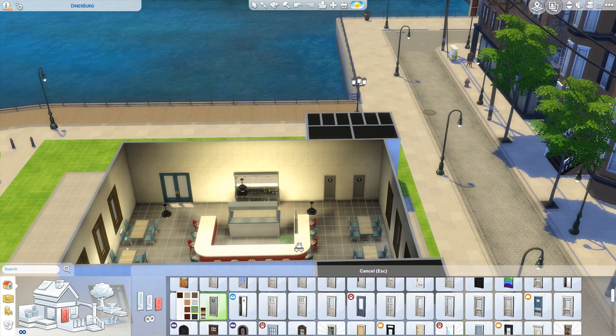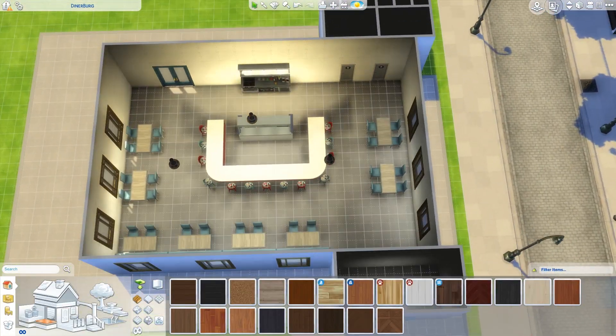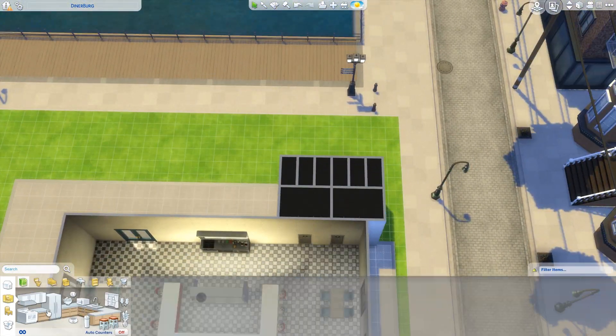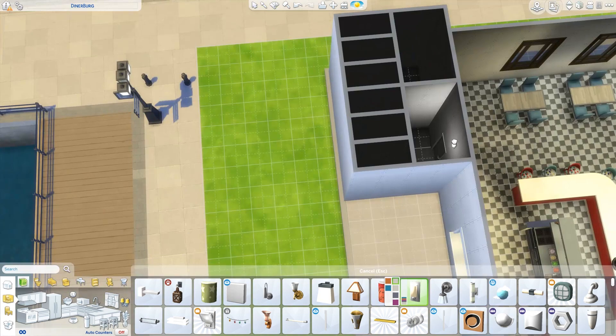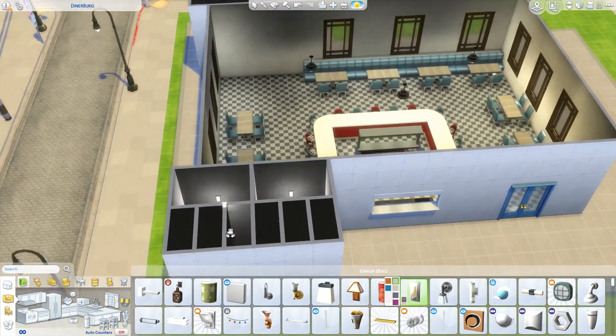As you can see, the diner also has tables all around, so if you don't want to sit at the bar and want a family meal at a table, you have that option. In the back, these are going to be the restrooms for men and women, three stalls each. And all around the restaurant you've got this deck, so there are going to be more tables out on the deck as well.